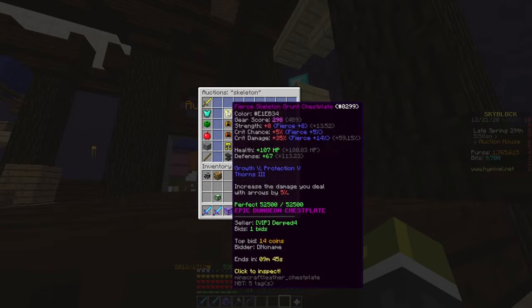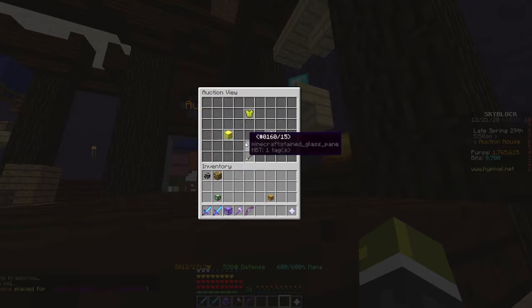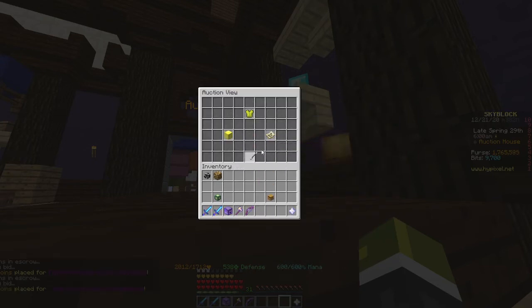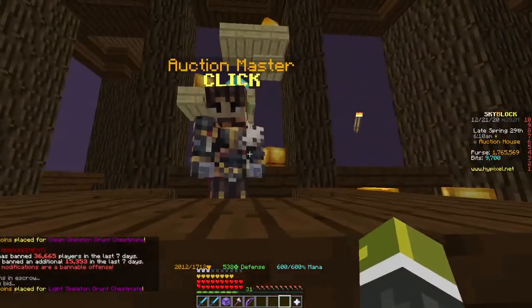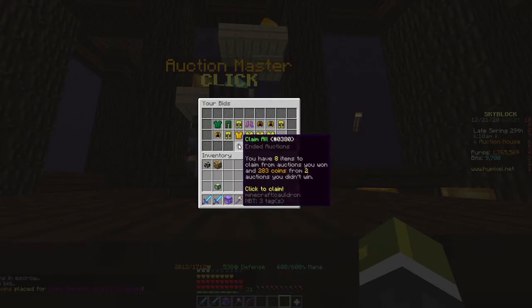This is going to be very easy to scan all of these. As you can see, top bid is 14 coins — going to be bidding 16 coins on that one. This one is 20k, that's too high. 14 coins, bid 14 coins on him. 14 coins again, bid 14 coins on him. Just do this as much as you can. I did this a little bit off screen and we got a lot of them.